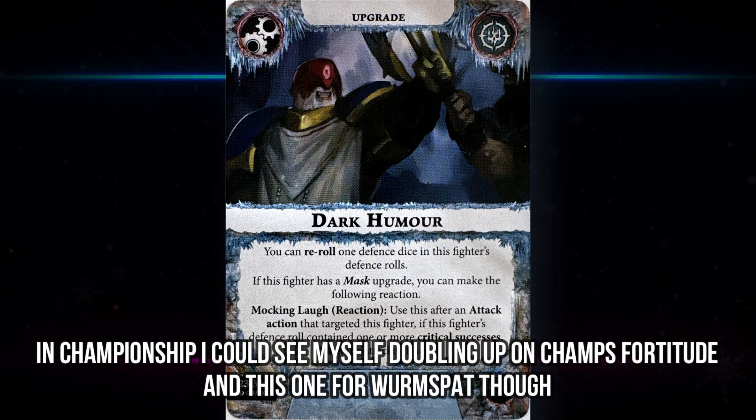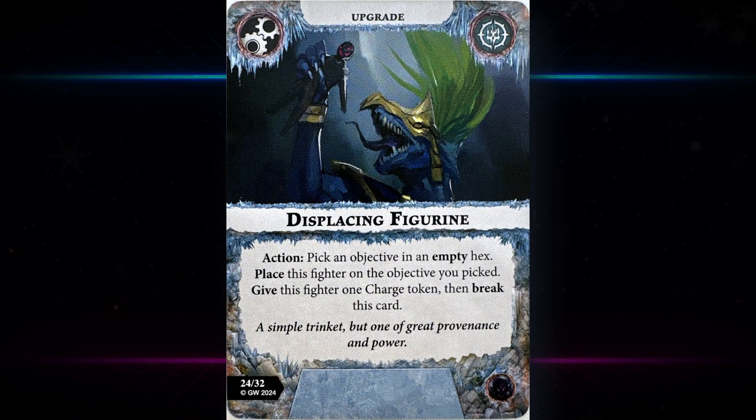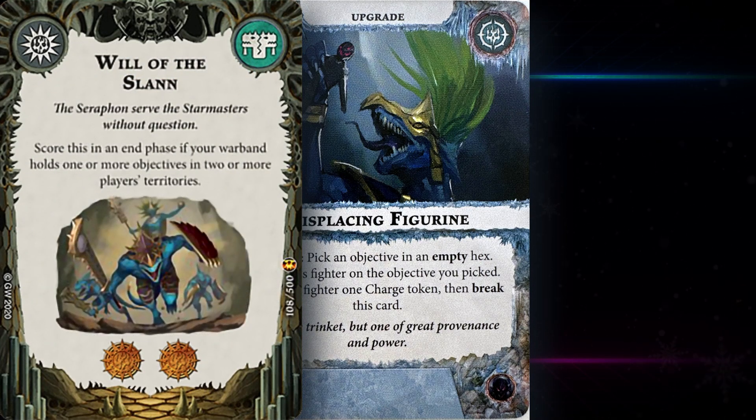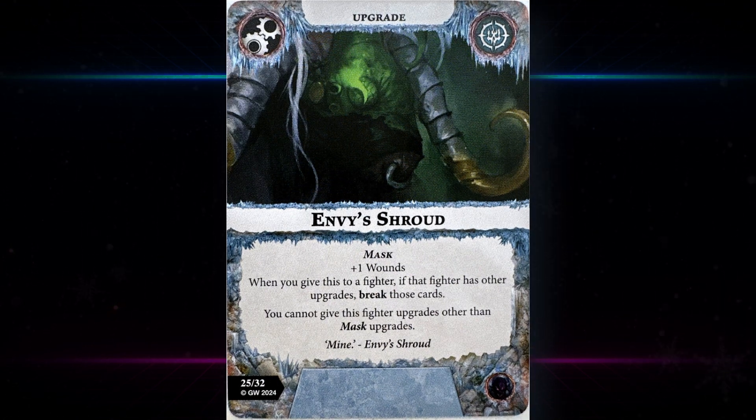Displacing Figurine — action: pick an objective in an empty hex, place this fighter on the objective you picked, give this fighter one charge token, then break this card. Since it's not a mask upgrade, I don't think the action is amazing. If you need to hold on both sides of the board it could help, but the charge is crap and then you need to destroy the card as well. If you have really bad movement it's a consideration, but otherwise you're probably better off just charging.